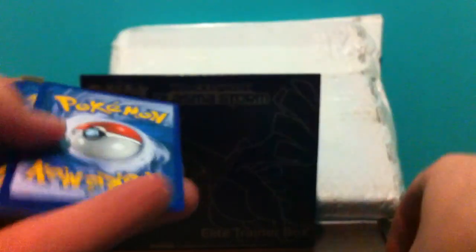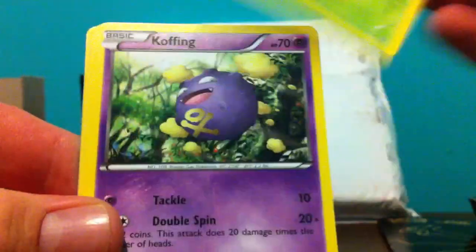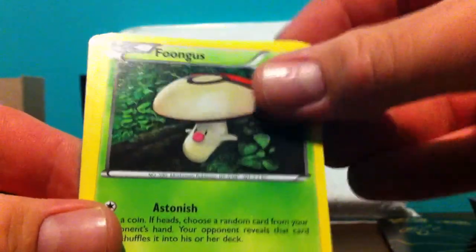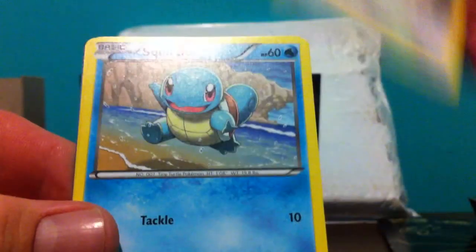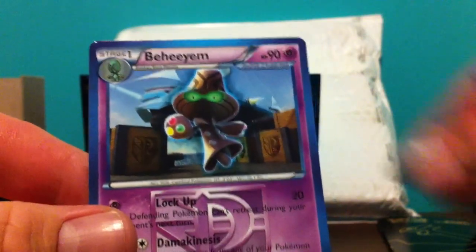As always I am just getting over a flu slash cold, but I really wanted to get another video out — it's been quite a while. Team Plasma's Grunt, Cottonee, Maractus, Koffing, Foongus, Purloin, Skitty, Squirtle. A Vanilluxe reverse. And a Bouffalant rare, plus three non-holo rares right in there — torn right apart!